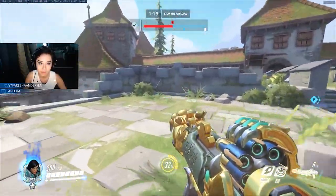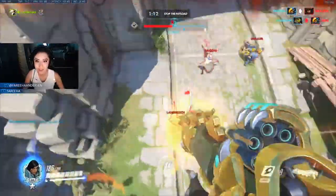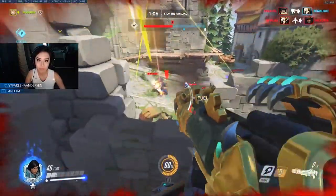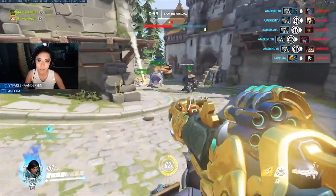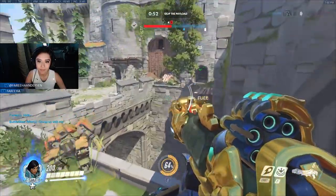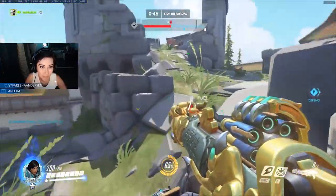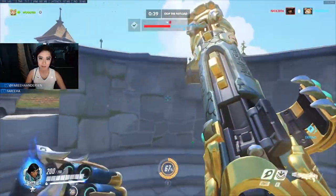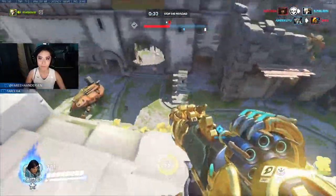Even using the ultimate just to trade effectively — you dying but also taking out one target — is enough in most cases. With how strong it is, if you're ulting a single person that poor player is going back to spawn. If you catch someone out on a flank or catch someone alone, don't hesitate to solo-ult them. You're likely not going to die if you pick the right target, and you'll charge up another Barrage really quickly. It's better to use your ult faster so you can charge another one, rather than hanging on to a single ultimate for the whole game.